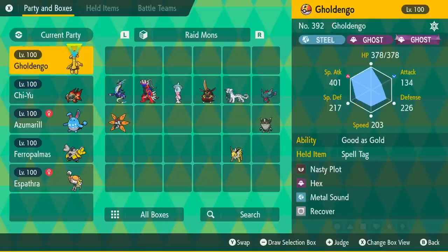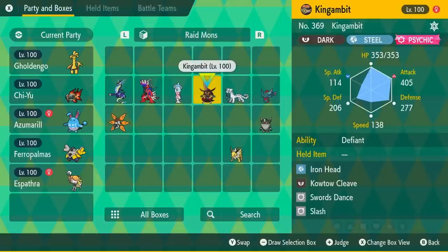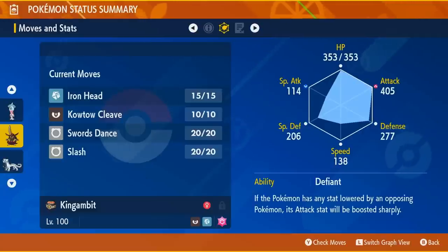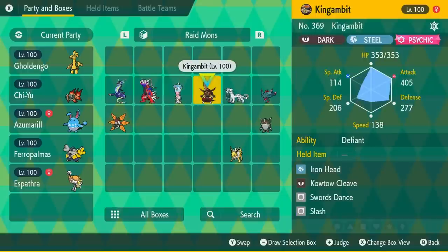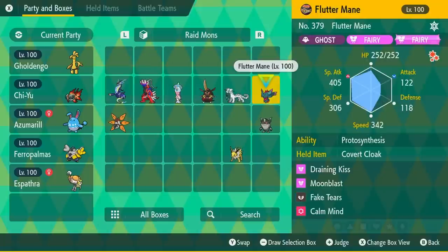Basically for all of these Pokemon, you want the nature that boosts their offensive stat the most and lowers the offensive stat they don't use. You can easily buy mints in this game, so it's pretty easy to make these Pokemon perfect for raids. Another Pokemon I've had decent success with is Kingambit — it has a really good offensive and defensive typing. You can set up Swords Dance and spam either Iron Head or Kowtow Cleave. You'll want max HP and max Attack. Defiant is a solid ability, though I'm not sure Supreme Overlord works in raids, so Defiant may be the way to go. I use Kingambit less than Iron Hands or Koraidon — mainly when facing a Fairy type raid or something super weak to Steel or Dark.